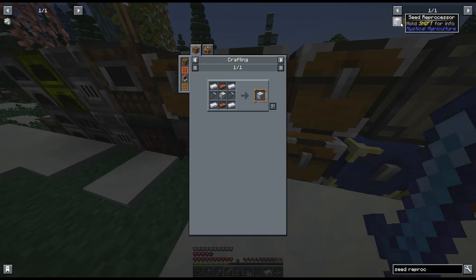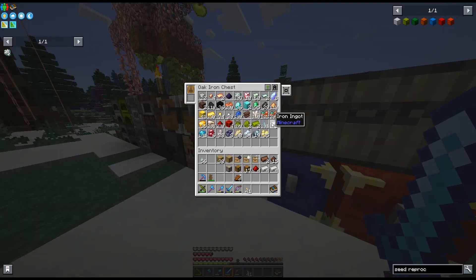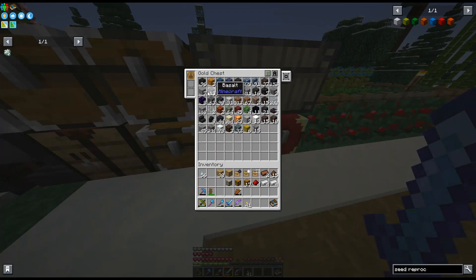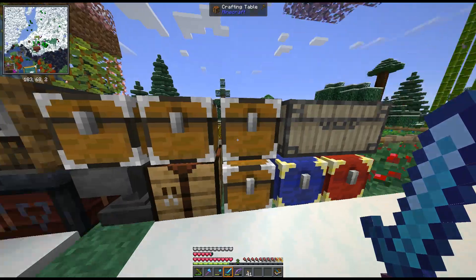Then I need two prosperity ingots, two solium, and then a machine frame, which is stone, four iron, and four redstone. I also need to make two hoses as well. A hose is redstone and a piece of stone — I think I can just use soapstone. And then two of those. Do I already have any hose? I have one here for my farm.